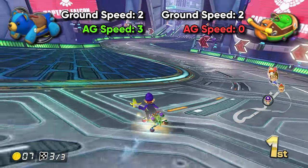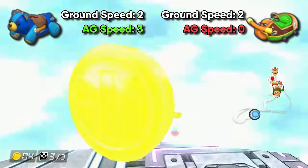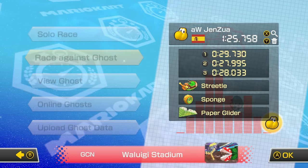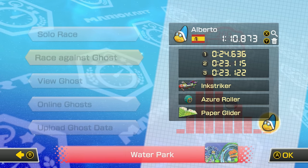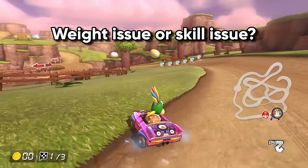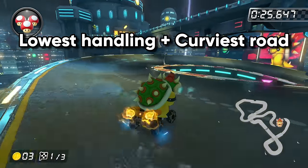In B tier, we have everything else. Traction, invincibility, glider speed, and water speed matter so rarely that it's generally not worth optimizing for them. If you're doing time trials, there are cases where you'd optimize for traction on slippery roads, glider speed on Rock Rock Mountain, or water speed on a water track — but not Water Park, because that's anti-gravity. Most of the time, these stats do not matter. Handling determines how sharply you can turn, and weight determines how far you get bumped by other racers. These come into play frequently but with so little importance that they will almost never affect the outcome of a race.